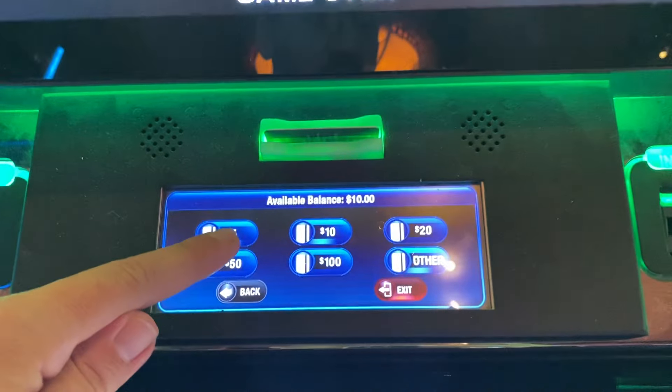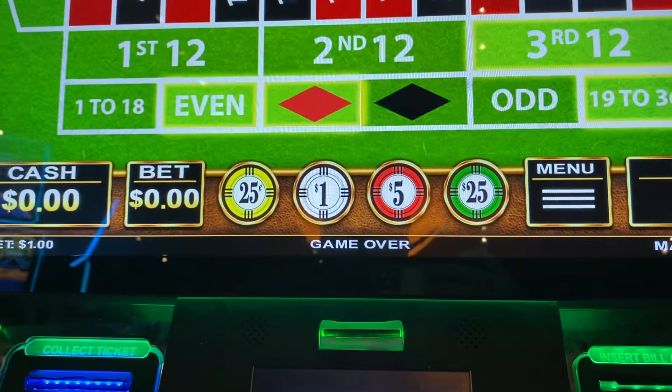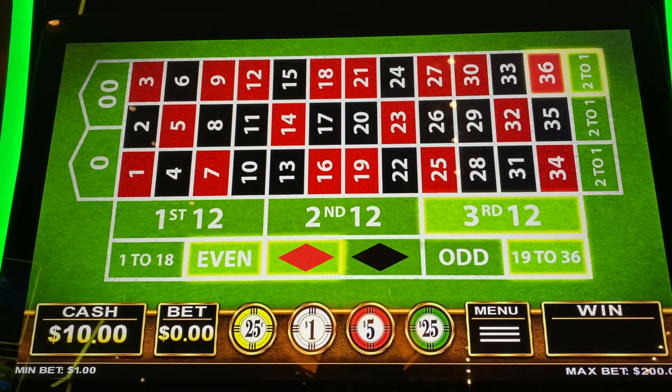I'm actually going to show you guys this time. Available balance, we're going to transfer it. Let's go $10. As you can see, that's going to go up here. Transfer in progress. $10 in there — free play. As I told you guys, I like playing these with free play. I don't like playing with my own money.